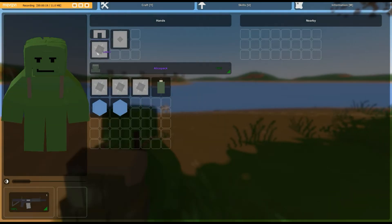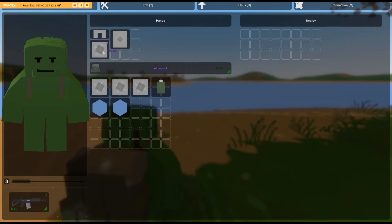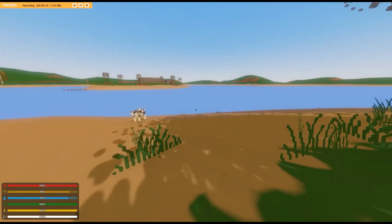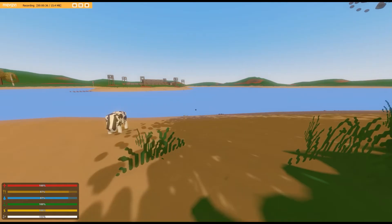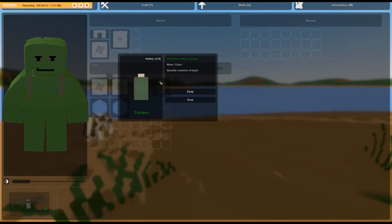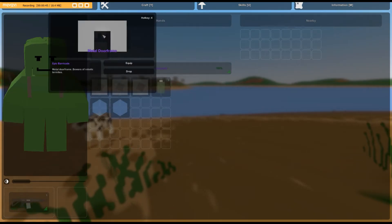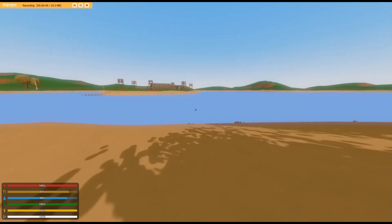Tip number one. Very few people actually know this, but you can hotkey items. What you have to do is right-click them and then tap a number — 3 through 0. It's very helpful for hotkeying items like medkits in arena, or a canteen like I just did. It's really good for many uses.